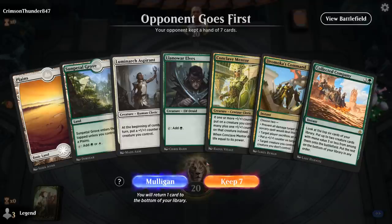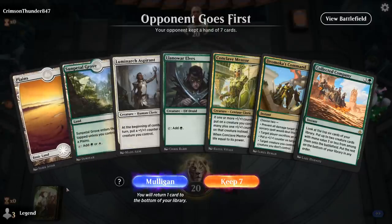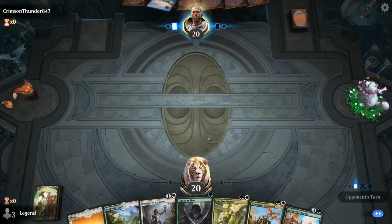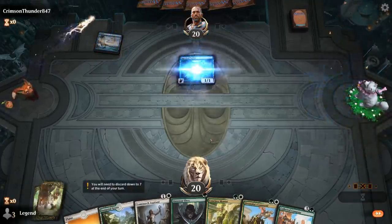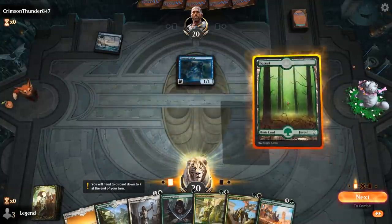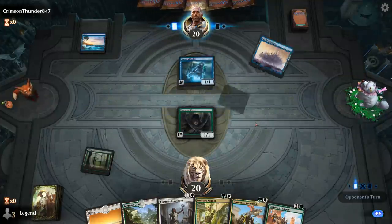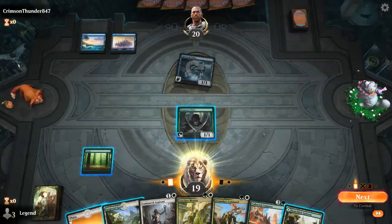Alright, we're on the draw, and this hand would have been great if we were able to cast Turn 1 Elves, but sadly we drew Grove and Plains as our lands. We're on the draw so we could still draw an untapped green source. Turn 1 opponent plays Island into Spectral Sailor main phase, and we luckily drew the forest. Elves doesn't speed up our next turn necessarily, but it does let us cast Company a turn sooner.